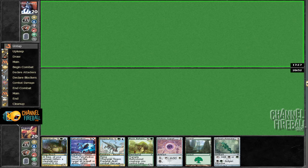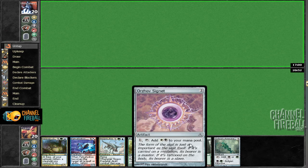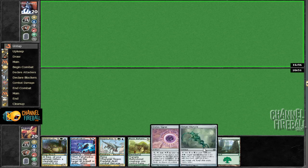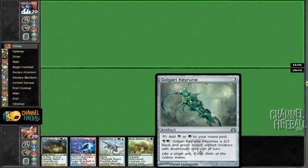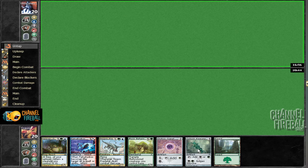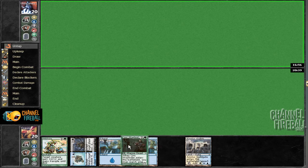I'm going to play second actually. This is a hand that I kind of want to mulligan again. I'm adjusting the mic right now so if the sound volume changes that's why. Anyway, this is a hand that I don't really want to keep. We're on the draw. We have two draw steps and then we would hit Signet and Key Rune, but then we still need a blue mana, so I'm just going to mulligan here.